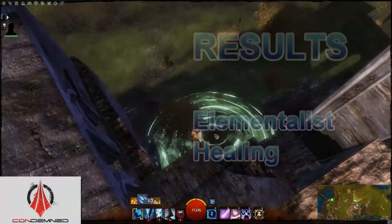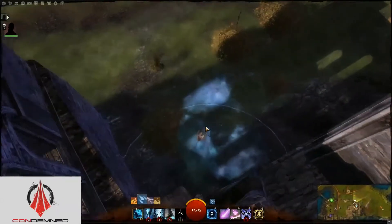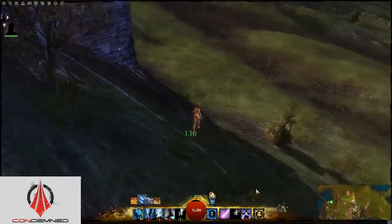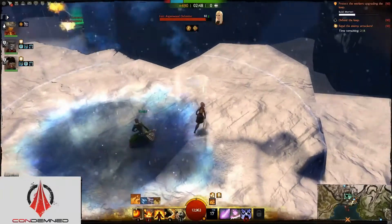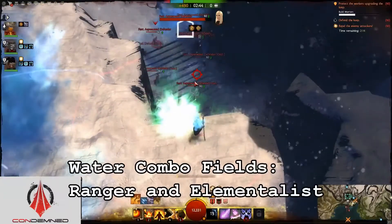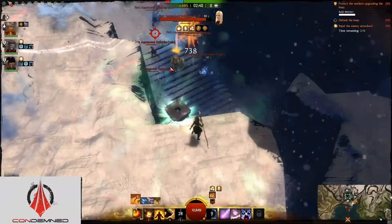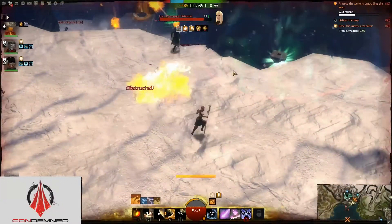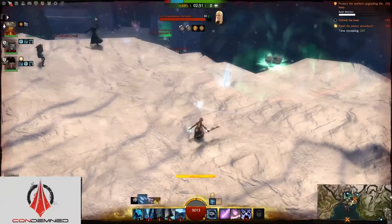Most of us are happy to see that in Guild Wars 2 we won't need to rely on dedicated healers, but that doesn't mean we cannot support our friends and allies in a fight. The Ranger and the Elementalist are the only two professions that can create water combination fields. The Ranger can create Healing Spring as their heal skill, and the Staff Elementalist can cast Geyser and Healing Rain. That's not to say that other classes can't heal or protect, but these are the only two professions that can create healing combination fields, which can be very, very powerful.